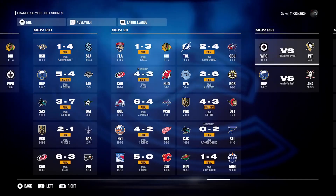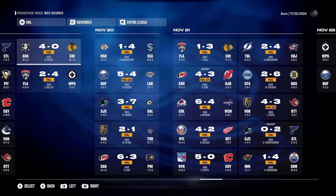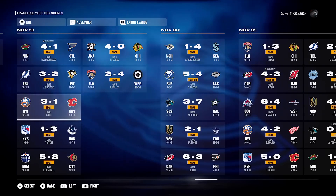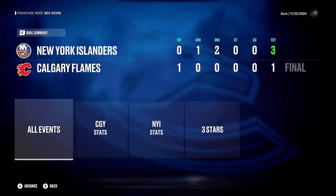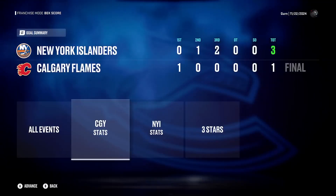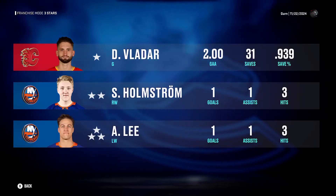Going into box scores will bring up all the games played in the NHL — all 1,300+ games, or however many you've chosen if you have a custom league. You can go to any game, not just your own team, and view the box score: the events, who scored, what penalties occurred, stats for each individual player on both teams, and the three stars as well.